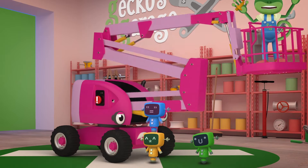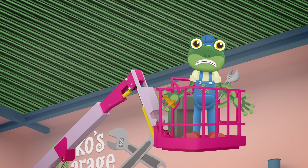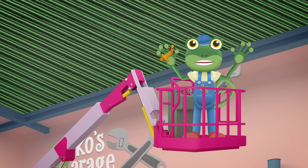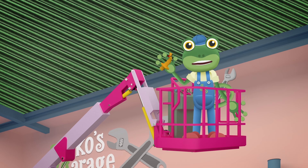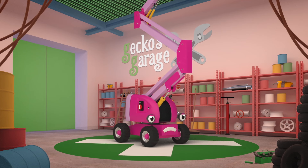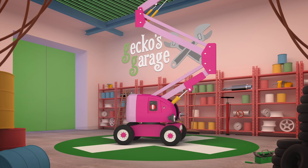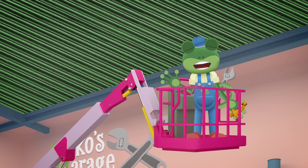Hit the emergency stop button! Phew! Thanks, Blue Mechanical! Oh dear! It's good that Chelsea's arm has stopped moving, but now I'm stuck high up in the air! Anybody? There must be a way to get the arm down to the ground again! Chelsea has a sturdy base to keep her standing strong, and a red emergency button to press when she goes wrong! She's got four wheels to move around, but the up and down controls are stuck up here with me!